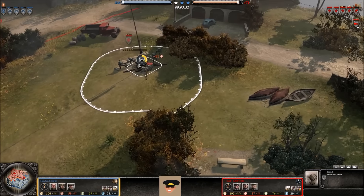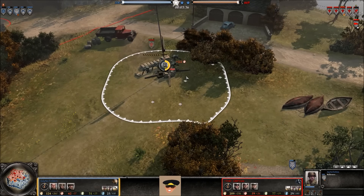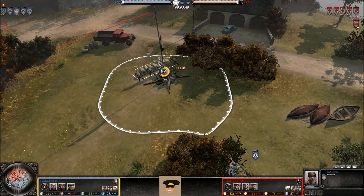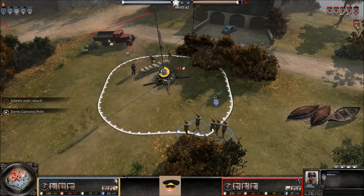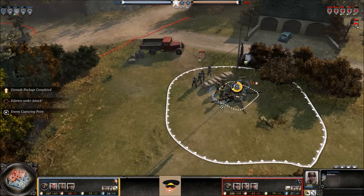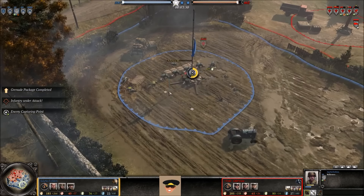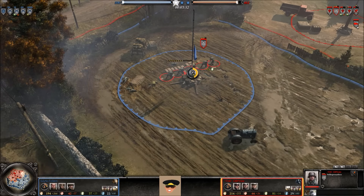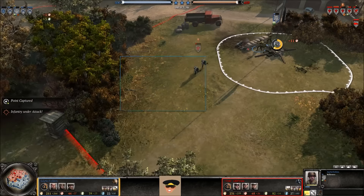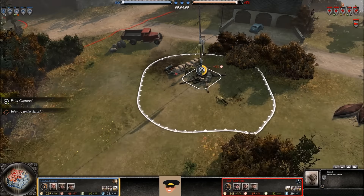Riflemen move up toward the Volksgrenadiers. Can they finish the sandbags in time? Doesn't look like it, and they already lost one man trying to get behind them — a little too late as the riflemen are already close. Still 4 versus 4 though, a very clutch battle up top. Now the fuel point is being taken, riflemen take the bottom victory point, forcing the Volksgrenadiers out. The riflemen win the fight again — riflemen are just so good.